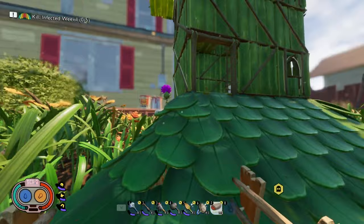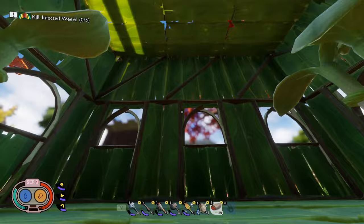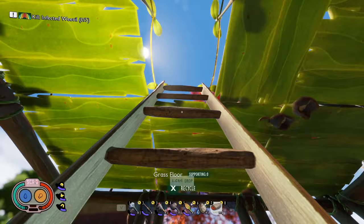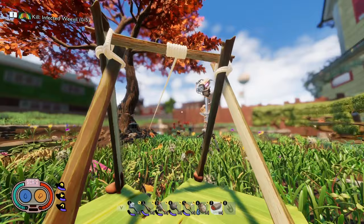Building tall towers to set up a zipline system in Grounded is a must if you want to traverse the yard quickly and safely. The biggest challenge is how to get to the top of the towers quickly. The most common way is to use acorn spiral stairs or ladders. While both of those options work, the stairs are very expensive to craft and the ladders are often a pain to build. Additionally, sprinting up the spiral stairs nearly triggers motion sickness and climbing the ladders is not very fast.